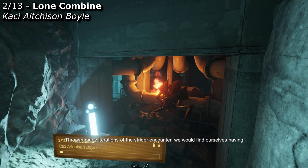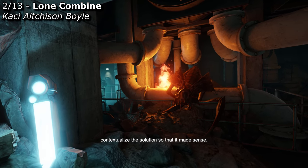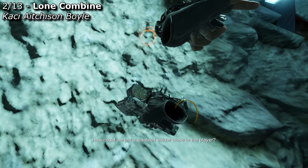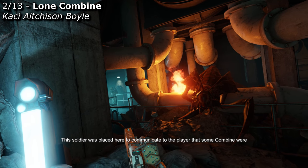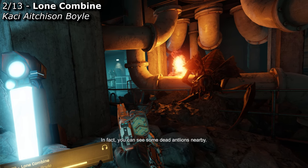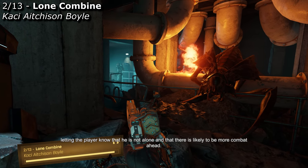Through many iterations of the Strider encounter, we would find ourselves having functionally solved the problem, only to realize that we also had to fictionally contextualize the solution so that it made sense. For example, we designed this entire map to include combat with Combine soldiers — but how should we fictionally place them in this destroyed space? This soldier was placed here to communicate that some Combine were investigating an antlion infestation before the Vault fell on them. You can see some dead antlions nearby, and if you listen closely, you'll hear the soldier trying to contact the rest of his squad, letting the player know they are not alone and that there is likely to be more combat ahead.